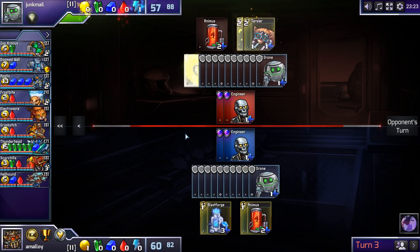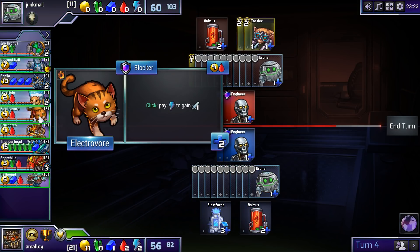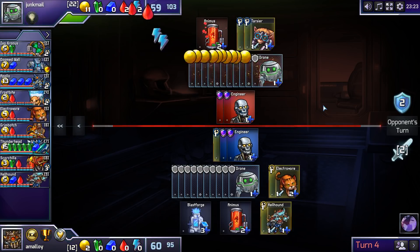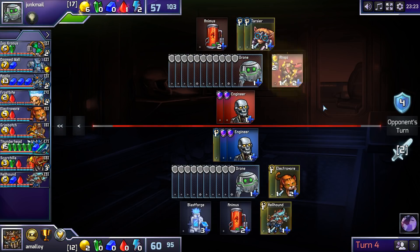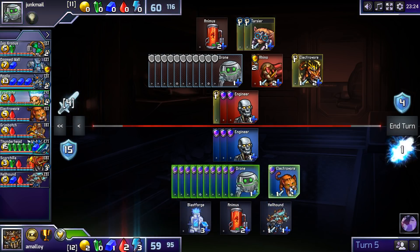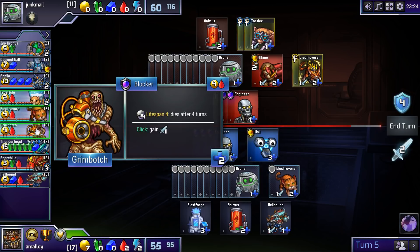If you build those, I'm okay — but he's not. So I'll just start punching him. Good luck with those Rhinos, buddy. Obviously he threatens to hit me for quite a bit here, but I can just Wall... Botch.